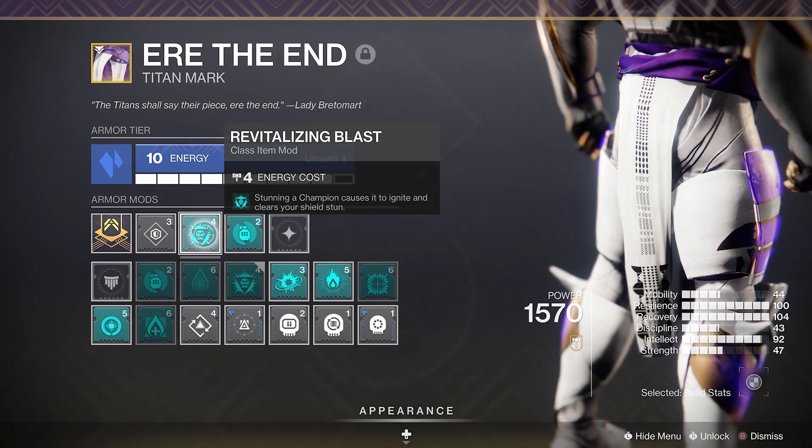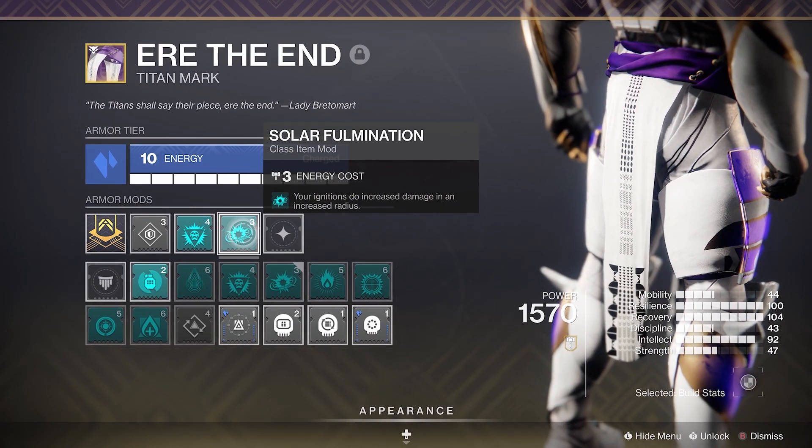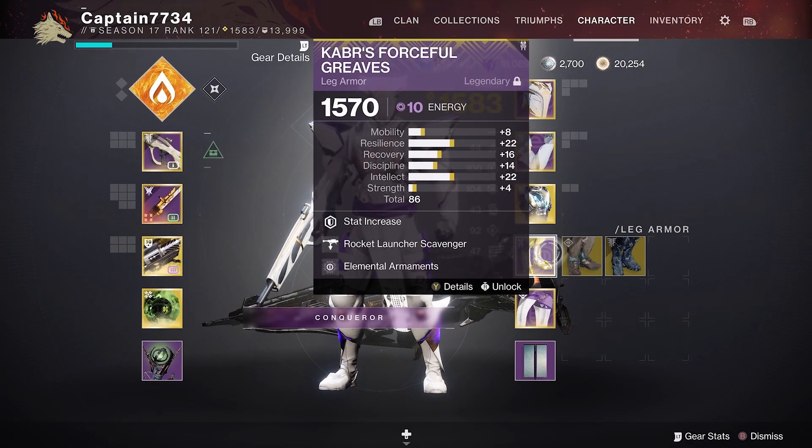For mods, starting with the Class Item: I have a Revitalizing mod which deals extra damage to the Champion after it is stunned. I also have a Solar Detonation mod to increase my Solar Ignitions. For Leg Armor, run some Scavenger mods.